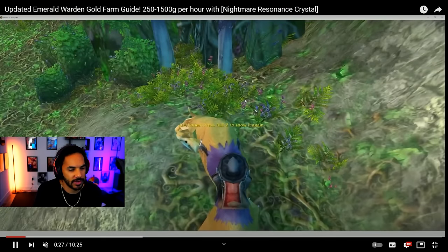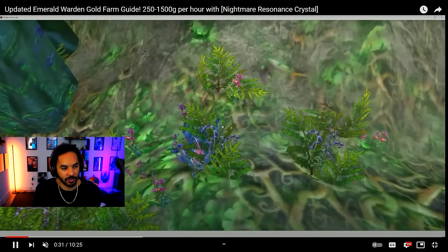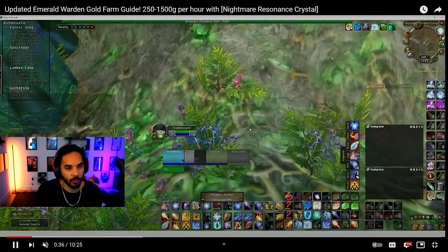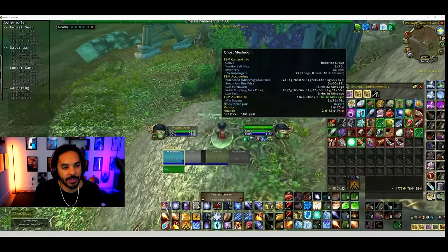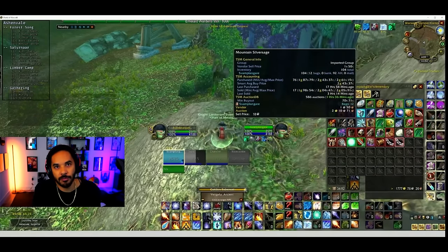Once you equip the trinket, you will start seeing herbs called Nightmare Blooms around the entire zone. You can see that he can pick them up right now, but if he unequips the trinket, the herb will go away — you don't have the buff anymore and you can no longer pick these up.